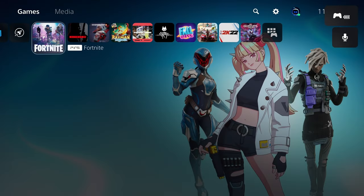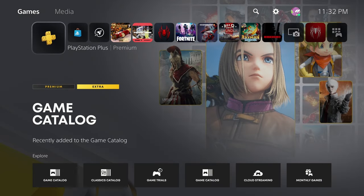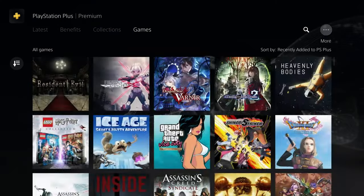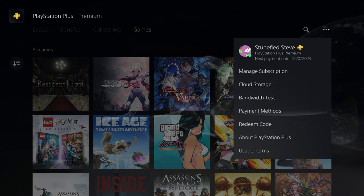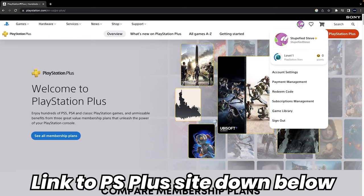The last common cause for lock icons is if your games are tied to a membership. PlayStation Plus now has a whole game library, and the premium membership gives you access to a whole bunch of games as well. But if your membership expires or if there is a payment issue, the games will become locked and you will no longer have access to them. In this case, just renew or update your payment information — this can be done on the PlayStation 5 or on the PlayStation Plus website. It may take a few minutes or even up to an hour, but the games should become unlocked and you will once again have access to them.